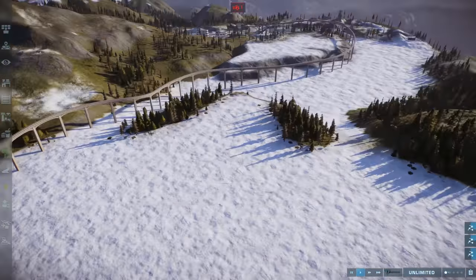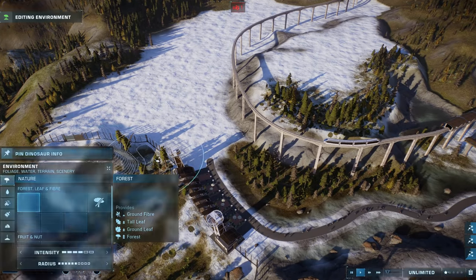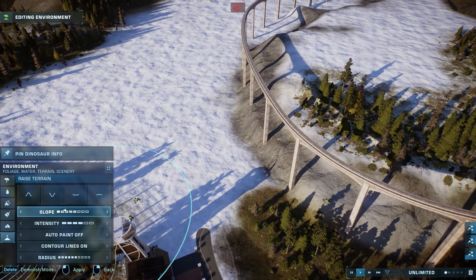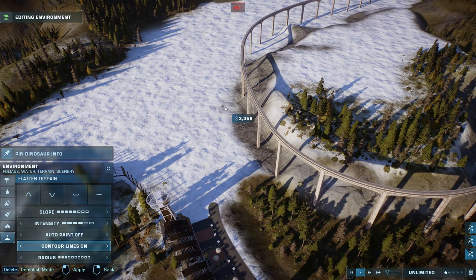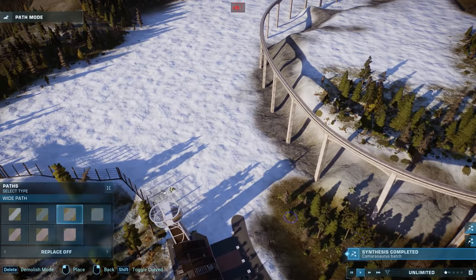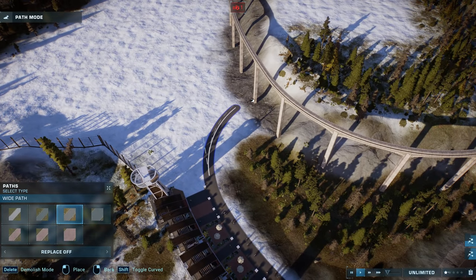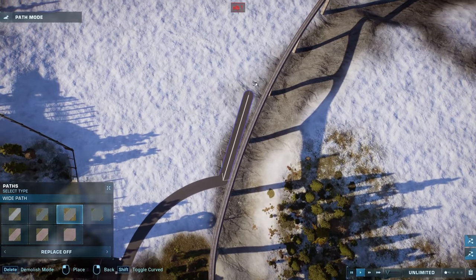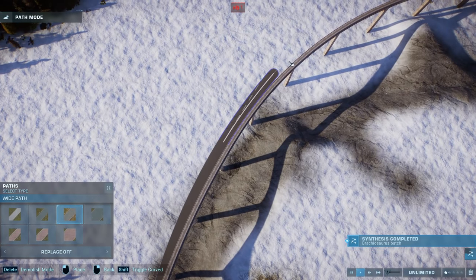We'll work on the habitat. What I need to do is flatten a little bit here, because I want the path to follow by the monorail really closely on the left-hand side. Let's set that up — nice and curvy. It stops quite suddenly but we're going to roll with it.